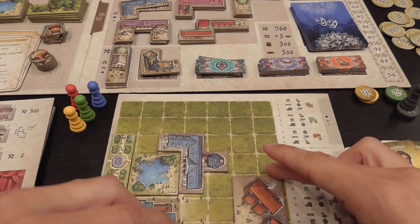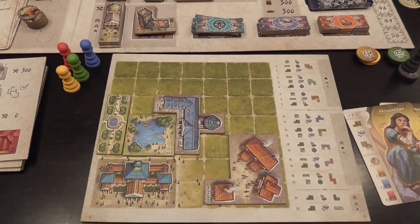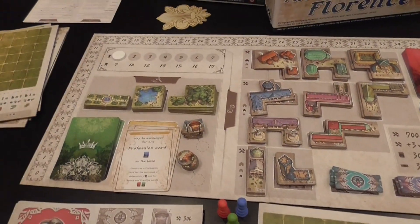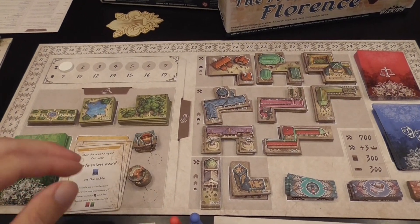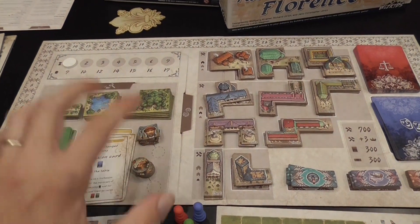Buildings can only touch diagonally. The board is divided into two areas used to store different kinds of components, and the game lasts seven turns, each turn split into two phases.